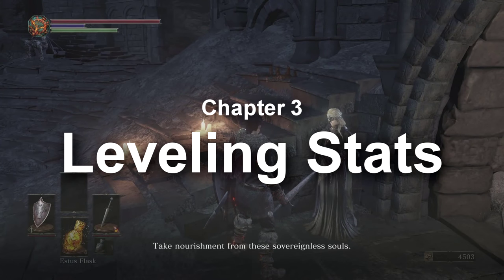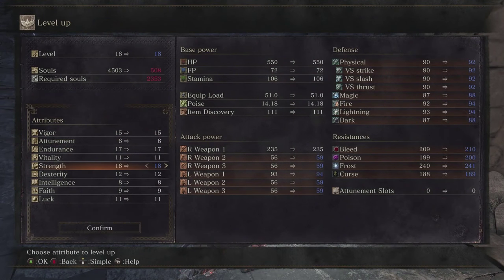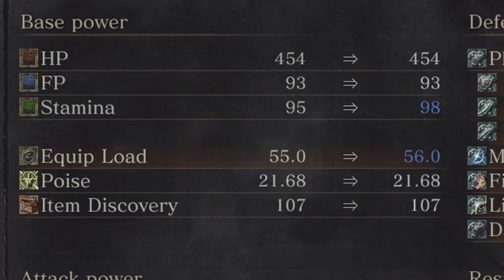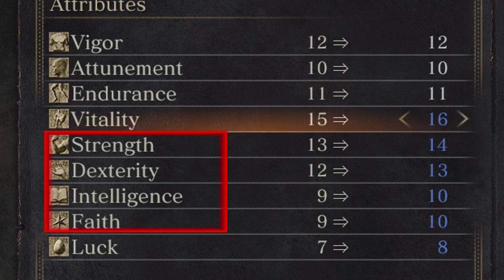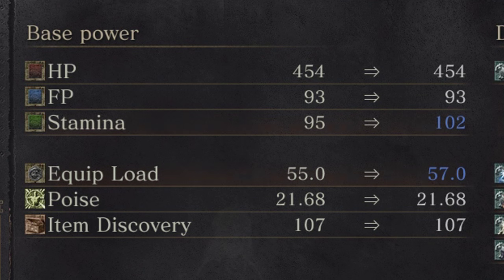Leveling Stats. Your stat spread is an important part of the game, and one that can be easily messed up when experimenting. The base builder stats will be important for weapon requirements and scaling: Strength, Dexterity, Faith, and Intelligence. However, you cannot neglect Endurance, Vitality, and Vigor if you are uncertain of your optimized build, as you will need them for your stamina, equipment load, and hit points.